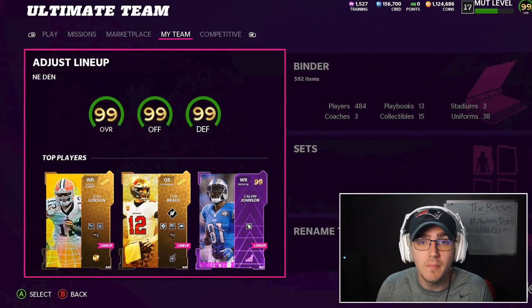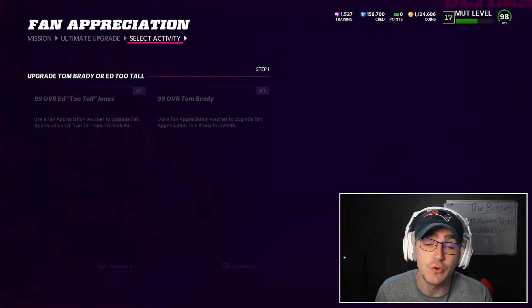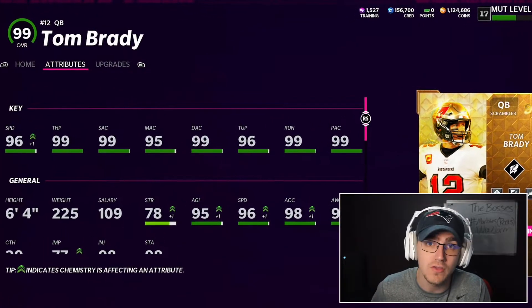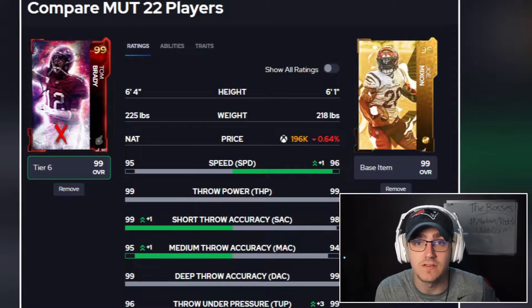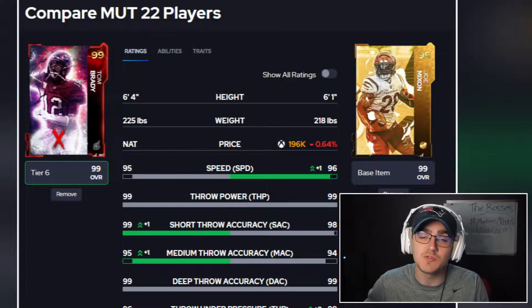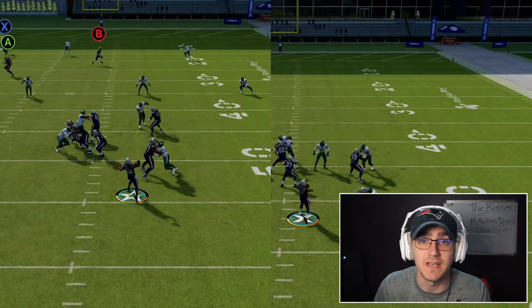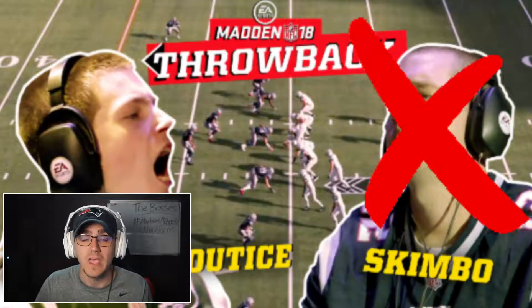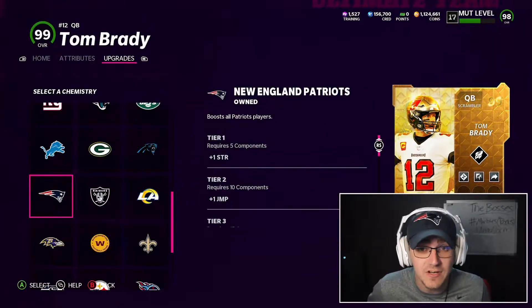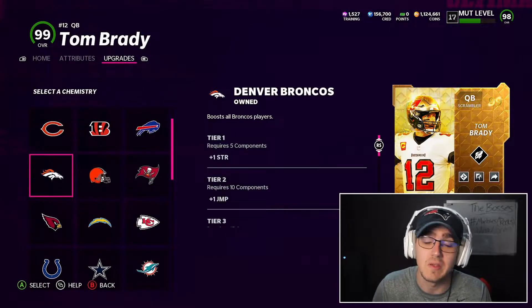The first and easiest step to building the best team in MUT for absolutely free is making sure you're utilizing the free players the game gives you. The game has done a great job supplying top-end, usable free cards all year. The difference between the best free cards and the best paid player at that position isn't as much as you'd think — for example, Brady's throw animation versus Derrick Henry's Golden Ticket is not much. If you're not a competitive player, that difference is truly not going to cost you games. So make sure you grab the free Golden Ticket quarterback Tom Brady, who gets every single team chem and will fit every theme team.